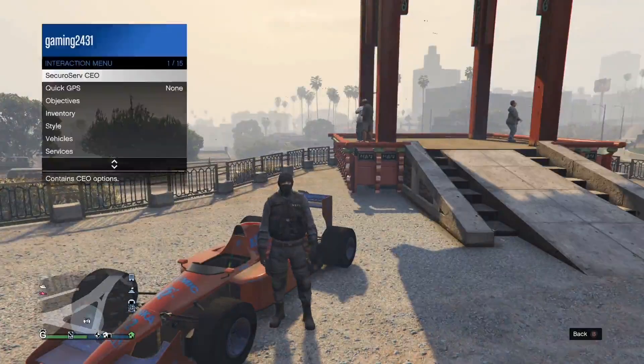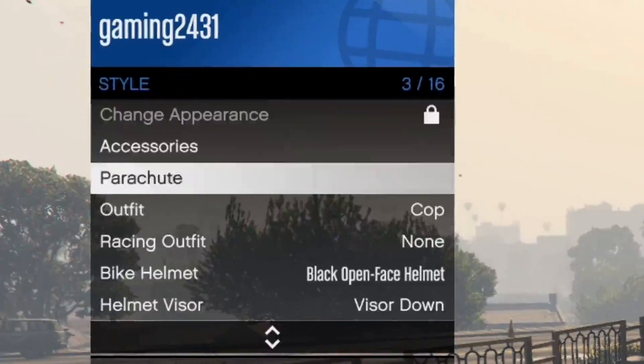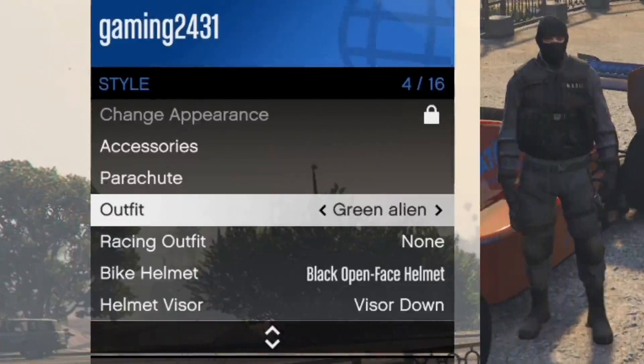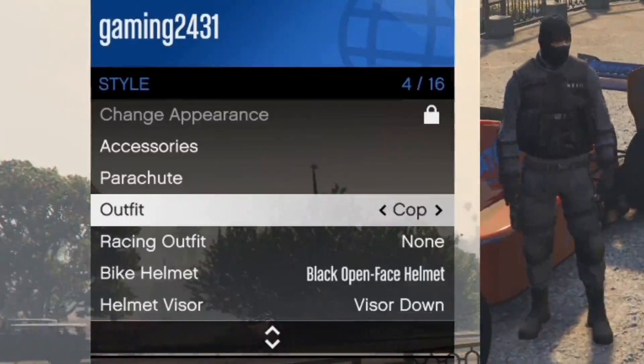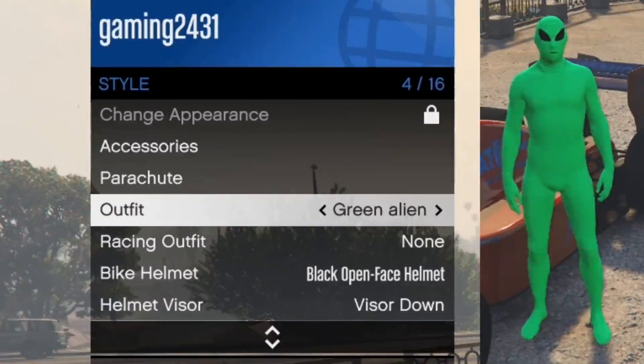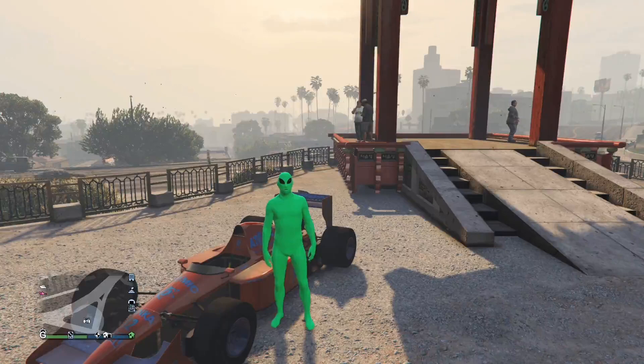Starting off, simply enter your interaction menu and scroll down to Style. Once there, select the Outfit option. As long as you have two outfits — one you are wearing and one that is unavailable — simply select the one you are not wearing, or just any of them, then back out of the interaction menu. You should see an orange circle appear in the bottom corner — if that appears, you've done most if not all of it.